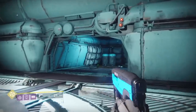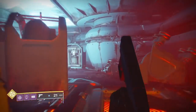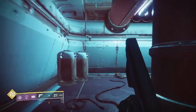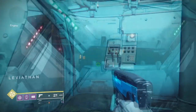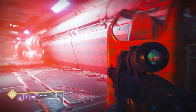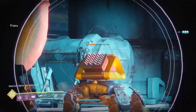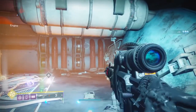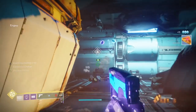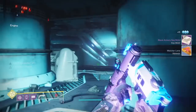Once you get up to the top, make sure you go to the left into the red room — this will lead you straight to the engine room. Once you're in the engine room you're going to need to destroy the turrets to collect the watcher lenses. As you start destroying them enemies will spawn, so clear out all the enemies first and then destroy the turrets. If you return back through the door it will shut behind you, but you can reopen it and rinse and repeat until you get this quest step completed.